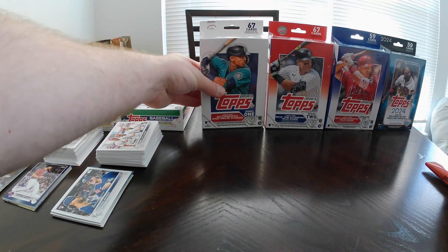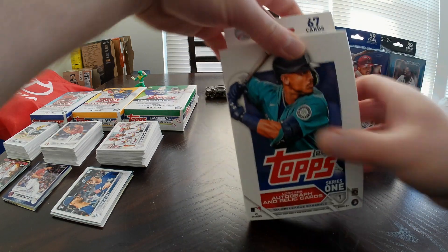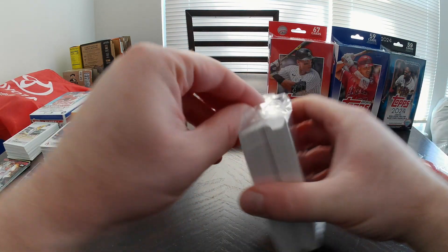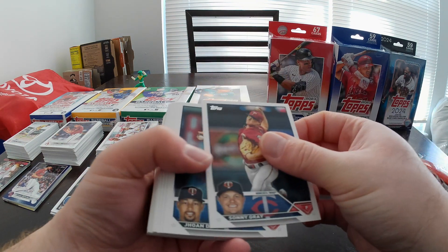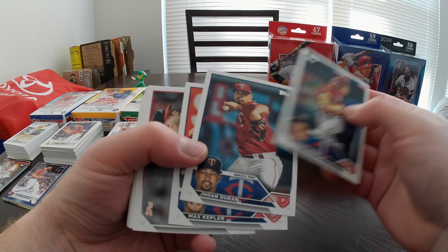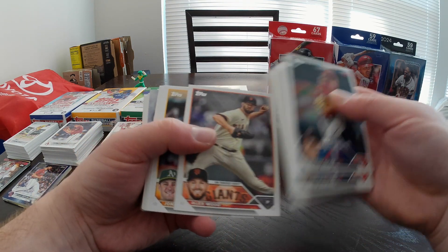Moving on to 2023. The 2022 boxes were a little underwhelming — two parallels plus the Topps Black Gold of Trout. Let's see some numbered color here. Just based on how slighty the cards are, I may have a chrome in this pack. Starting off with three Twins in a row — what are the odds of that? Probably pretty good if you've opened a bunch of these hangers. Shea Langeliers rookie.